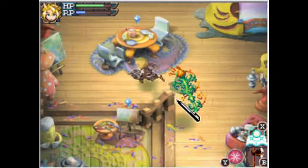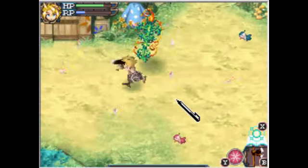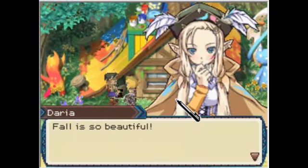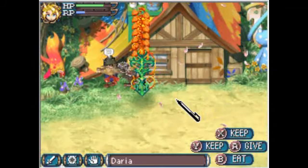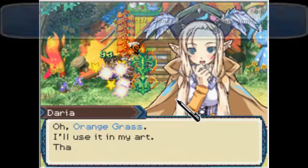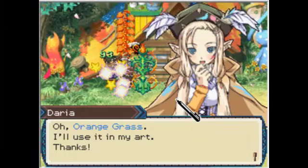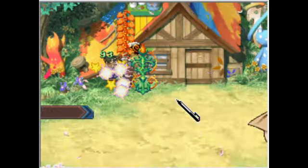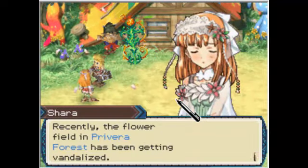I already told you about Darya's favorite stuff. You can check things around Darya's place - they're really interesting. I'm just going to give her an orange grass. I think I've already explained most characters' likes and dislikes, but we're still missing three characters - that will be later in the game.